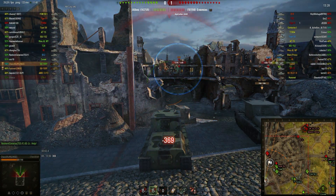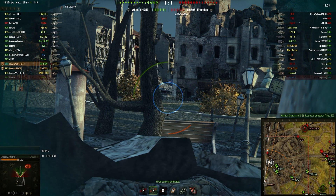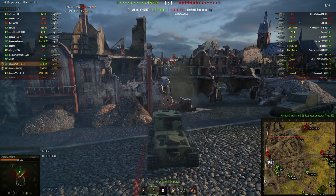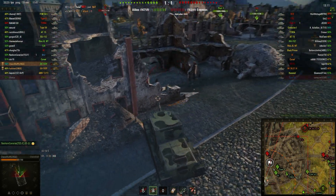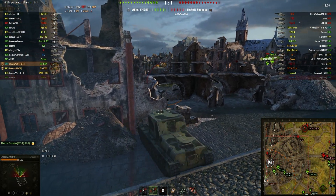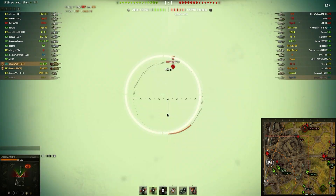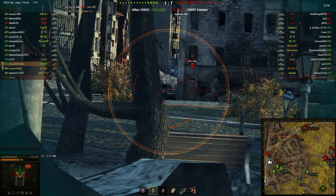Speaking too soon there — it does give us a nice field of view up to the higher side. As you can see, I'm actually loading the premium rounds on this tank. I have a 50-50 spread of premium and normal AP. I like the premium rounds because they give me higher damage at the sacrifice of 25 penetration. We didn't penetrate their armour — didn't go through on that shot there.